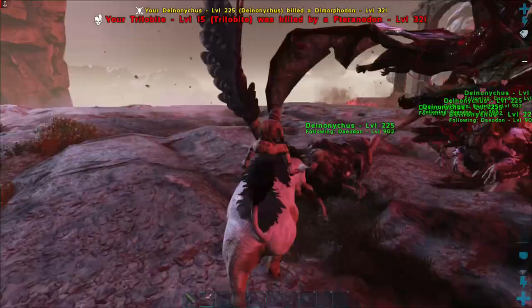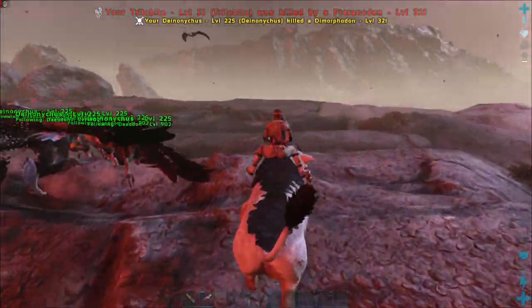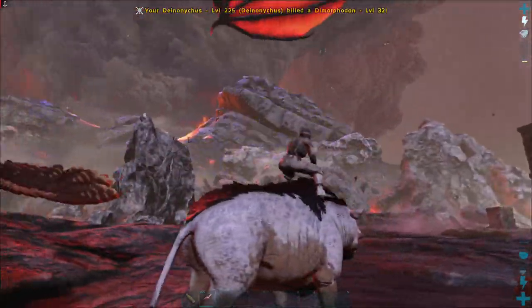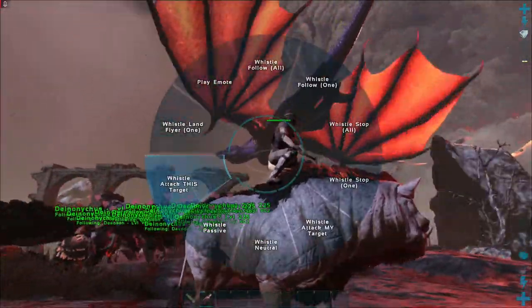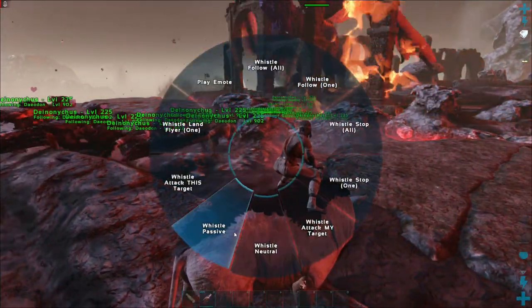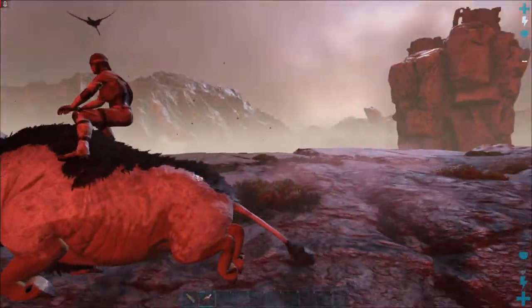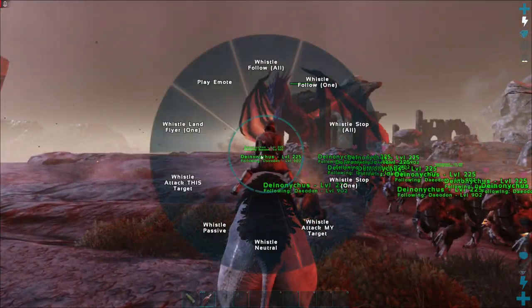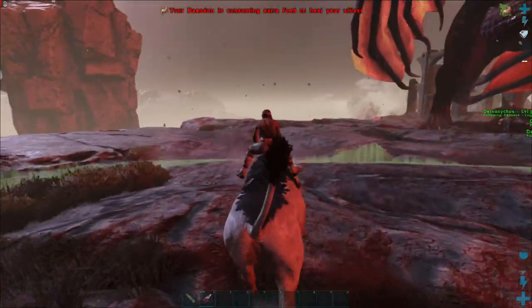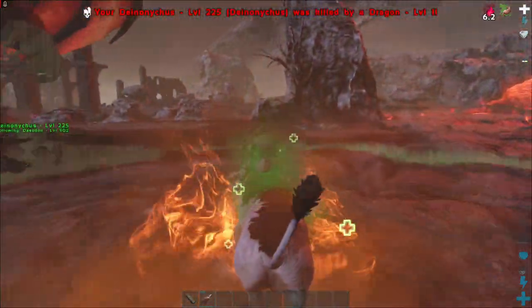As you can see we're being attacked by things, so we're going to let these deinonychus just shred them. Oh no, I lost my trilobite — I didn't know a trilobite was in here, oh well. Now we're going to use whistle attack this target on them. I may have made a big mistake and put them over the lava, so we're going to whistle passive on them and make them follow me. Come on, guys, let's go this way — there we go. Whistle attack this target, heal him up.